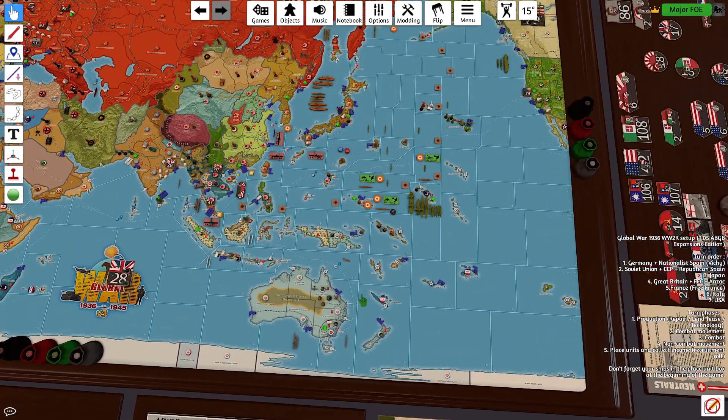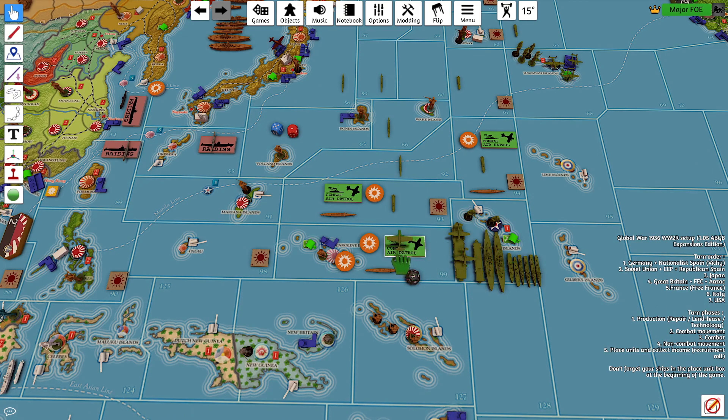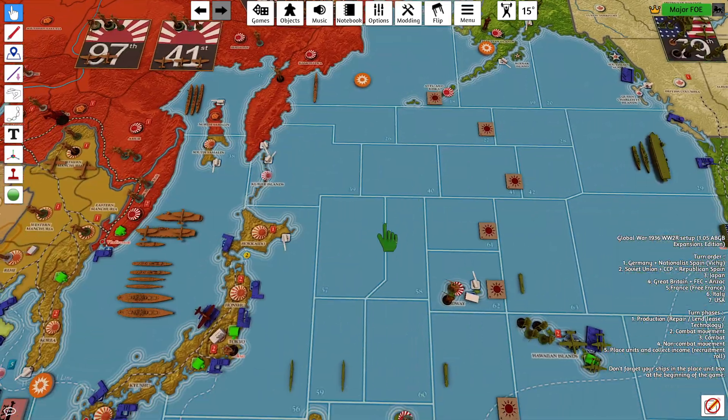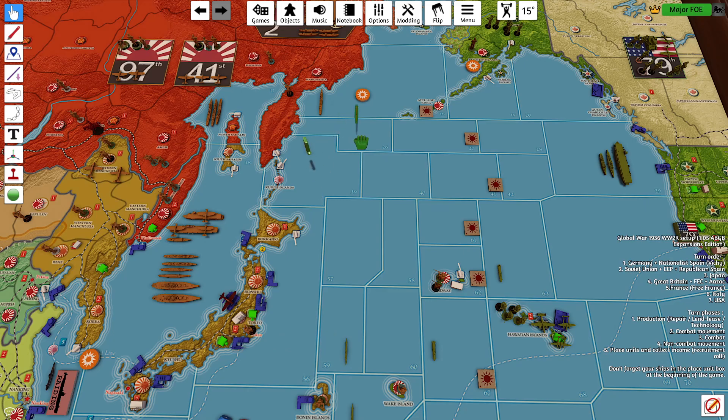Combat moves. This jet fighter on combat air patrol, two battleships, and one transport will land the two infantry in the Caroline Islands. Two destroyers will join — one will pair with the jet fighter, and the other will follow the battleships. If I miss on the first round, the sub will submerge. We have the sub in 56, moving 1, 2, 3, attacking the transport.